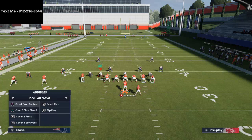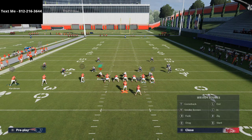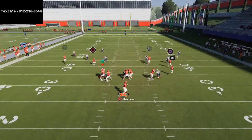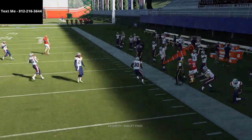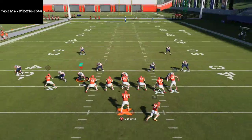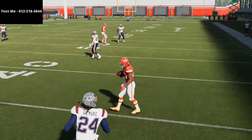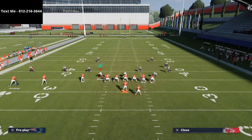Against Cover 4, they're going to be able to protect over the top of McColl Hardman, but there should be a huge void to hit that running back for about 15 yards if you hit him early enough. If you don't hit him early enough, it'll probably be more like 7 to 10 yards. Let me also cover the curl routes on the backside.